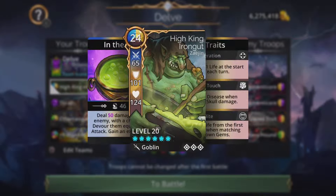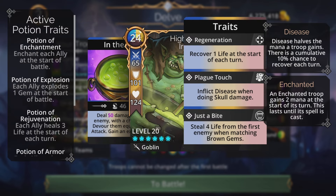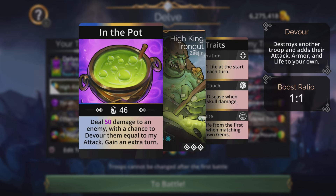I like to use Hiking Iron Gut anytime I'm in a delve — he just comes alive in delves. Hiking Iron Gut is at the top of this team. Everyone should know this troop: a goblin troop from Zaejin with a 24 mana cost of blue, yellow, and brown. His spell, In the Pot, deals damage to an enemy with a chance based on attack to devour them, plus an extra turn. Get it close to 100 and he'll devour at least once.